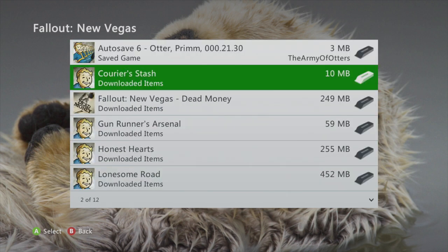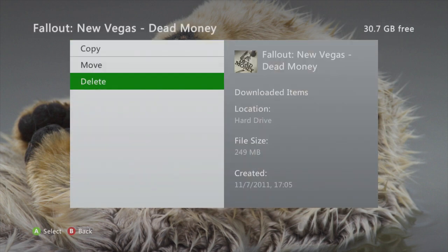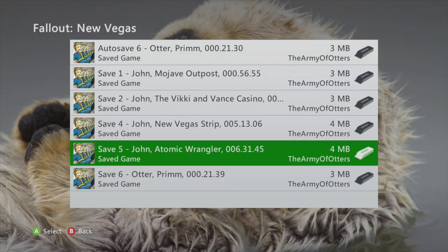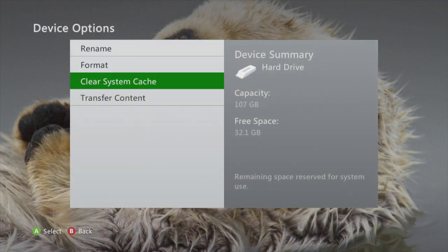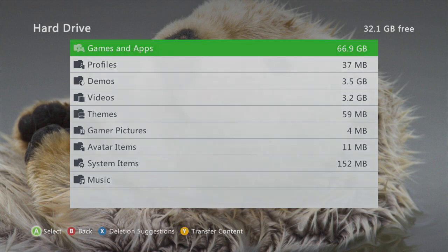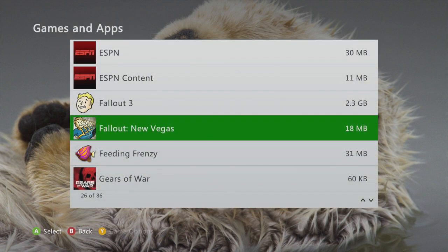You also have to delete any and all DLCs you have — this is why if you have a DLC character you don't want to use this glitch. Go ahead and delete all DLCs and the update. If you're using the Ultimate Edition, the update will not appear there and you have to clear the cache instead. To clear the cache, go back to the main screen where it says Hard Drive, hit Device Options with Y, and it'll say 'Clear System Cache' — hit Yes. This won't affect your Xbox, your games, or any of your saves.